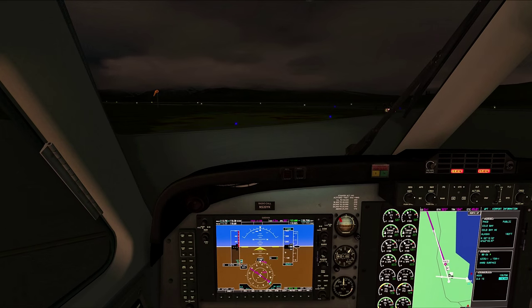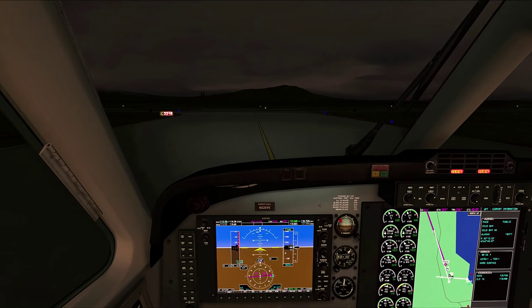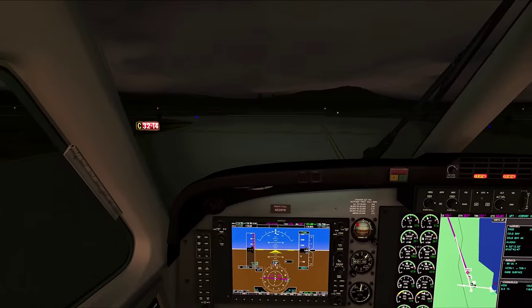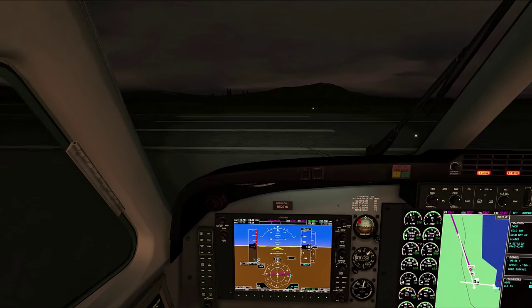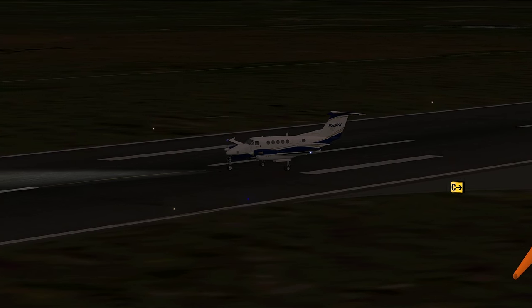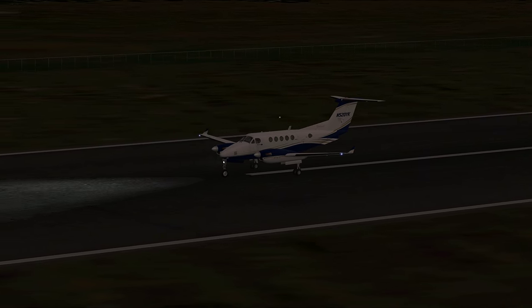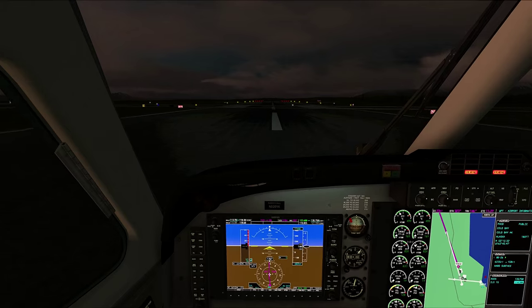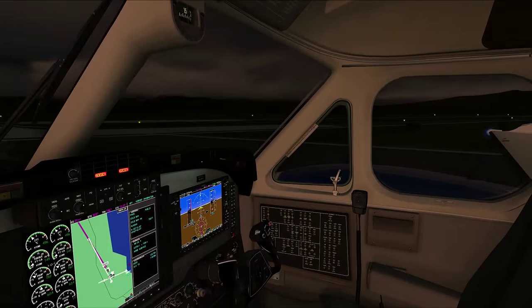I can see the windsock showing the wind pretty much straight down the runway. We'll just check to make sure nothing's coming. Nothing's coming. Cold Bay traffic, King Air 520 Yankee Kilo, we are back taxi on runway 33 for departure, Cold Bay. There's runway 268 — nothing coming. So let's get in.